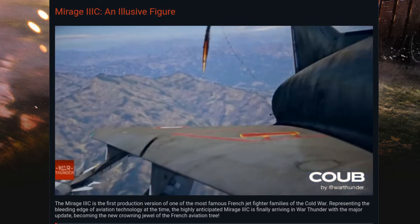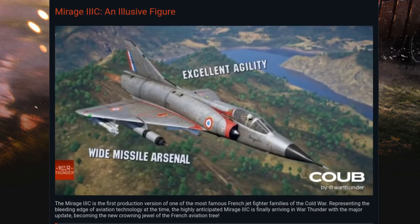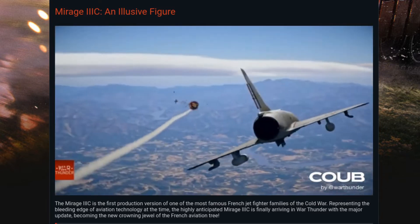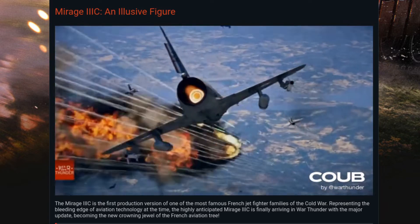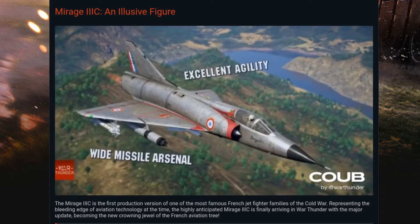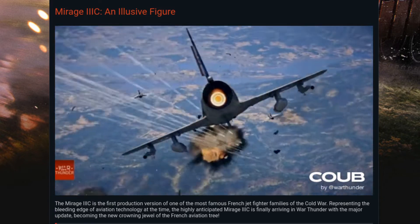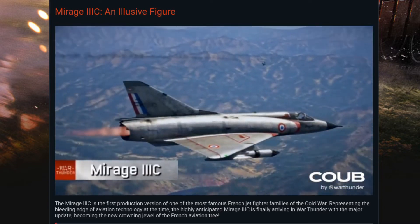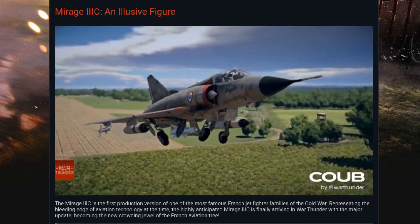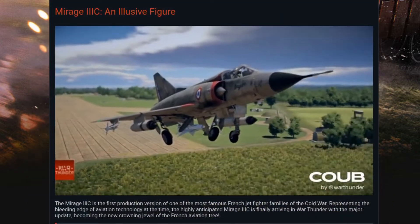This is a single-seat interceptor with the Atar 409B turbojet engine, armed with two 30-millimeter Defa cannons in the belly underneath the air intakes. The early Mirage 3C had three pylons, but this one has five — an outboard pylon was added to each wing, which should make it a really interesting aircraft for French fans.